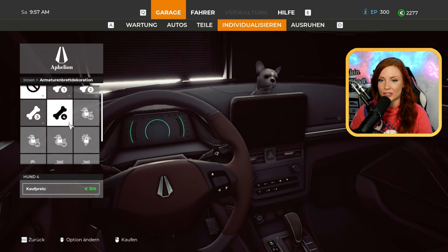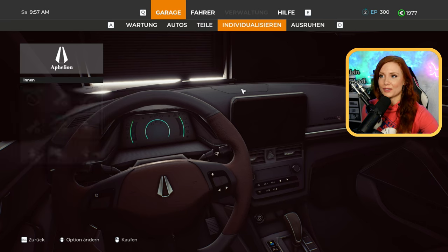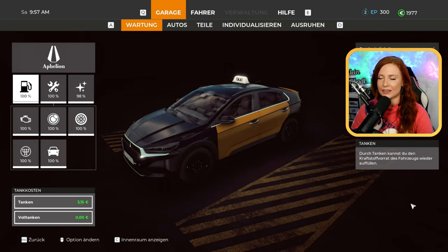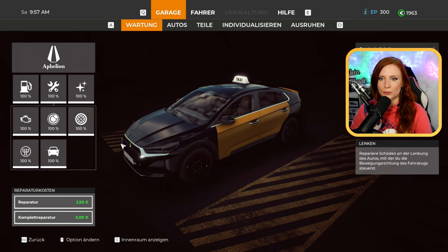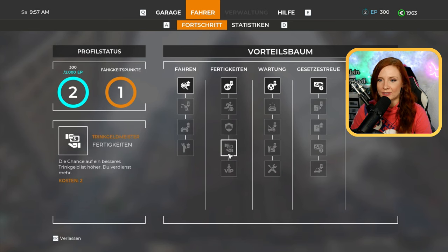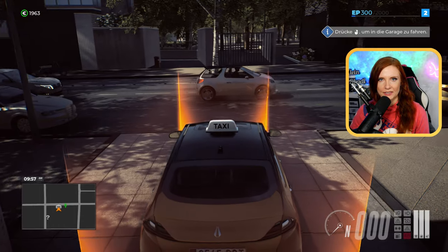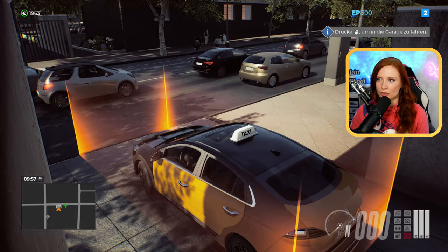Wir können auch noch einiges freischalten. Ich finde es wirklich sehr, sehr niedlich gemacht. So sieht hier unsere Garage aus. Wir können uns um unser Auto kümmern – hier müssen wir einmal reparieren, sauber machen. Dann können wir selber uns tatsächlich auch leveln, müssen wir mit der Zeit natürlich auch. Wir kriegen hier diverse weitere Fähigkeiten zugeschrieben – was Wartung angeht, fahren und so weiter. Wir wollen erstmal zusehen, dass wir jetzt auf die Straße kommen.